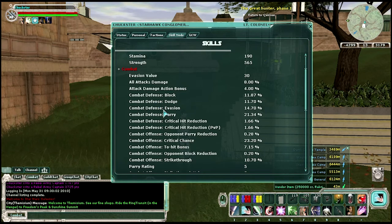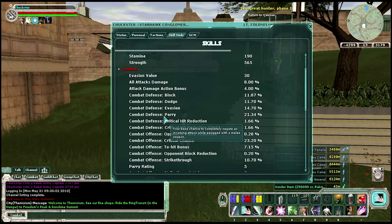Evasion is for area attacks. Parry is specifically for Jedi, because you can use your lightsaber to block ranged and melee attacks. And you've got critical hit reduction and another parry mod that's just related to the parry.